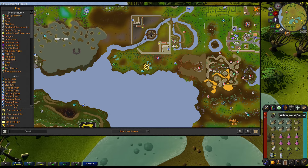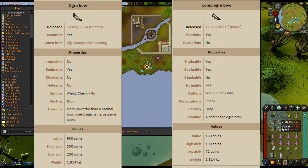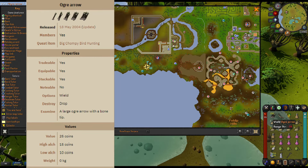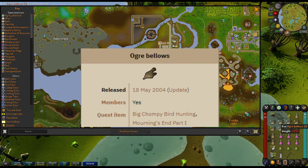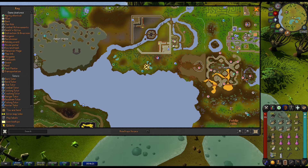In order to hunt the chompy birds, you will need three items: first being an ogre or ogre composite bow, the second being ogre arrows or a form of brutal arrows, and last but not least, ogre bellows which were acquired during the quest. I would advise you to grab a whole bunch of these and throw them in your bank.